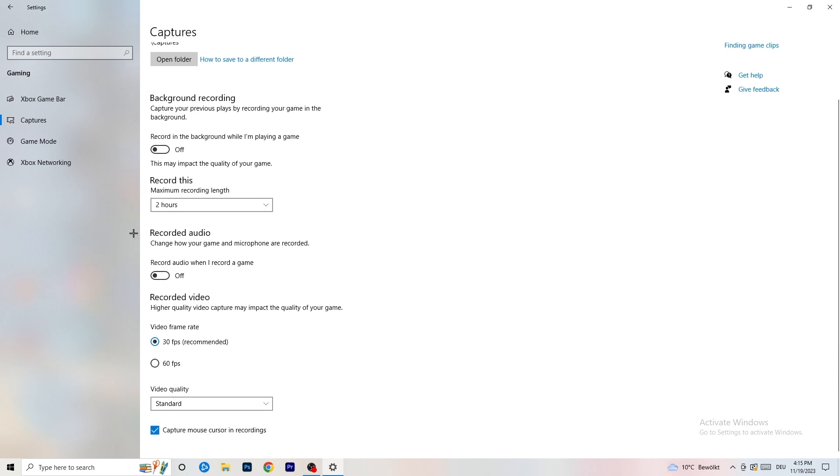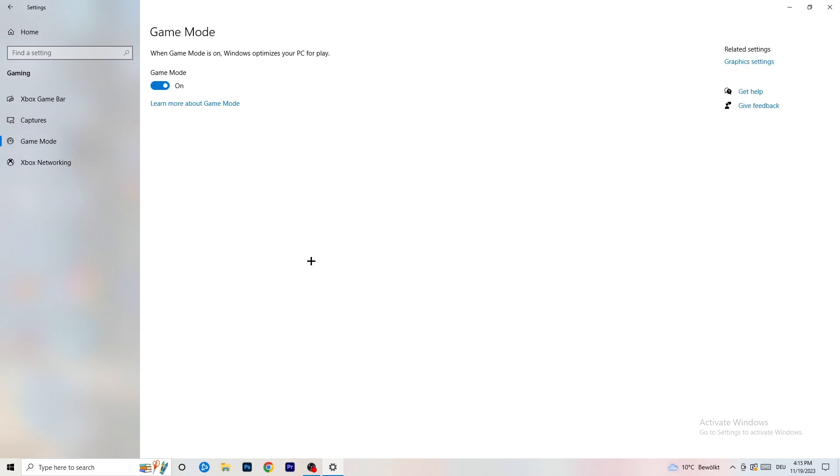Also turn off 'Record audio' under Captures. Next go to Game Mode. Some people say turn it on, some say turn it off — I won't tell you which one. You need to check it for yourself because every PC is different. Turn it on, check it, turn it off, check it, and see which one works better.